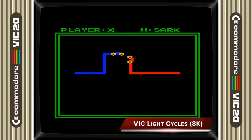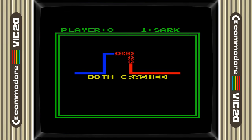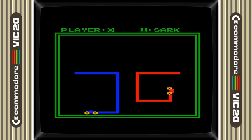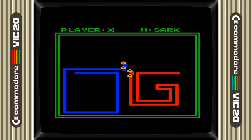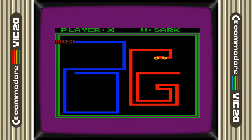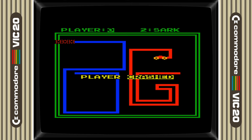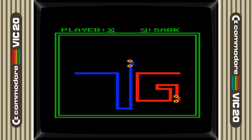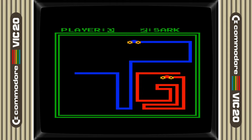VIC Light Cycles is an implementation of the Tron Light Cycles game. You and your opponent have to steer the vehicles around as they leave behind a tail trail. Ride around for as long as possible as you avoid your opponent's vehicle and its trails. First one to five wins the game. VIC Light Cycles features both one and two player modes. The game is fine for a one-time play in the single-player mode, but I did find the game's turning mechanism a little frustrating as last-second changes in direction often resulted in a crash being detected. But the game does excel when you're playing it with a friend.